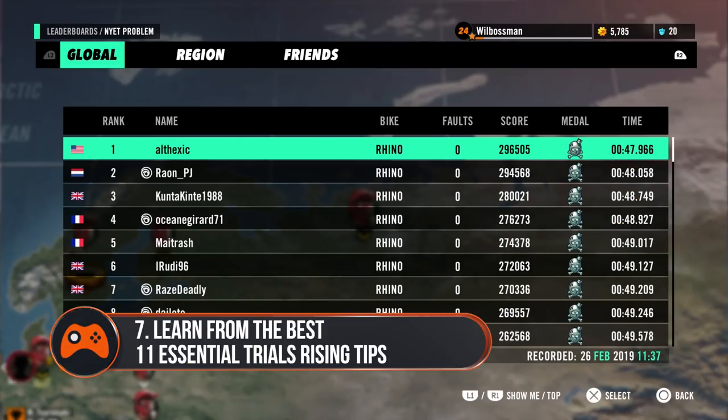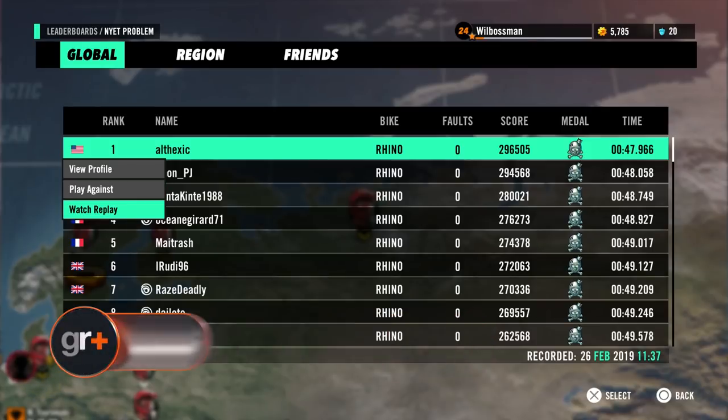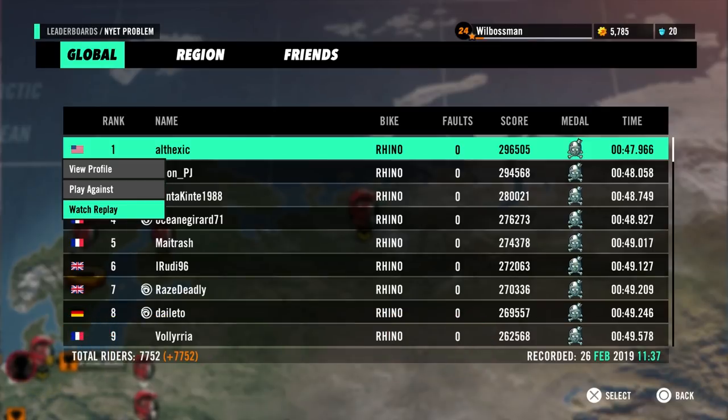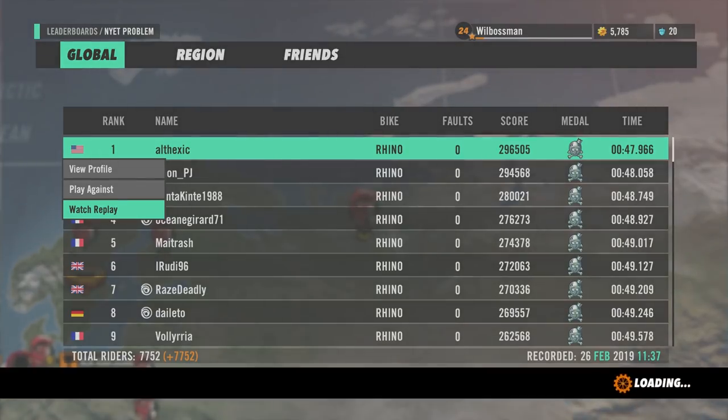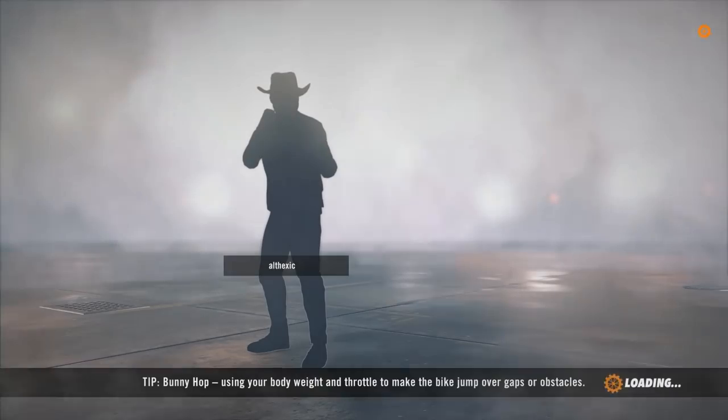Learn from the best. If you're struggling to get a great time on a track or even making it to the finish line, then don't stress as help is at hand. Go to the leaderboards for the track, hit the prompt to jump to the top, select a player you want to learn from and then choose watch replay.